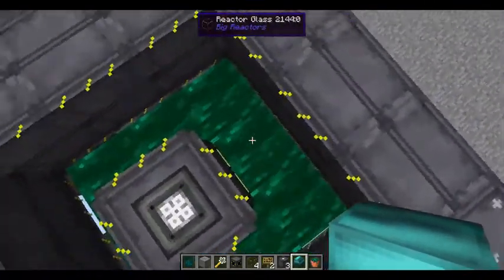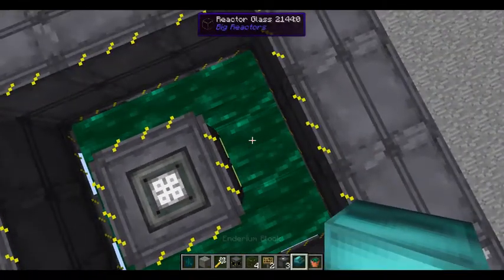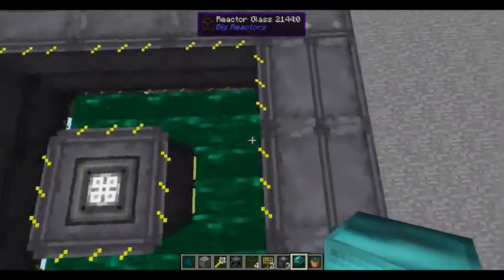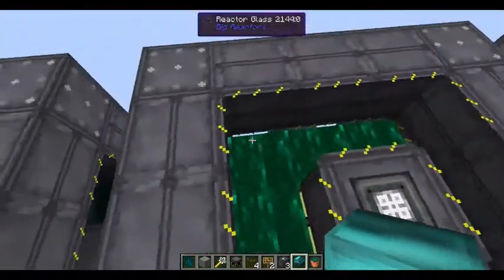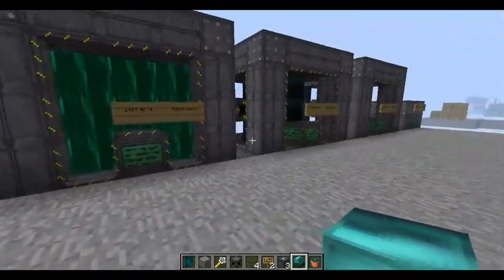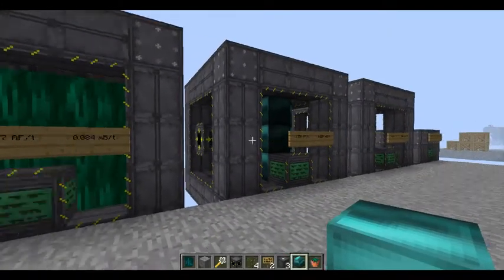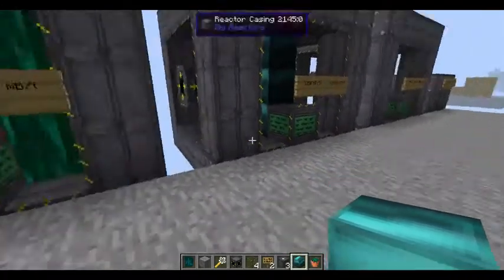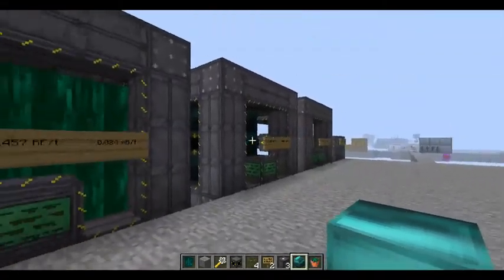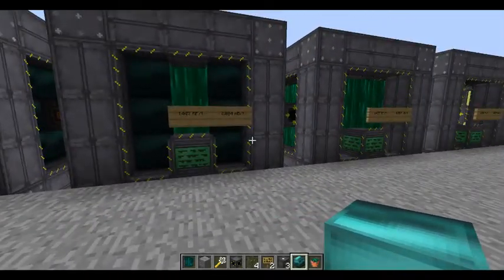When radiation is emitted, the liquefied ender cools it down and reduces power loss by a lot. Blocks are better than liquids, but if you fill the entire reactor with blocks you will lose efficiency. Liquids are not as powerful as blocks individually, but you can fill everything up and still augment the efficiency — so it is a compromise.